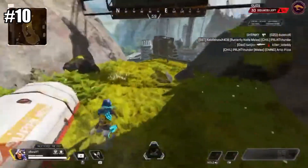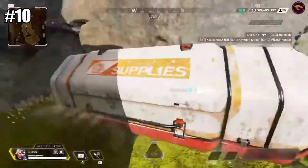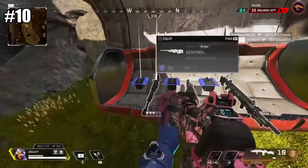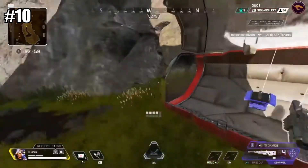Number 10, this tip is still relevant in the current version of World's Edge: these two bins always contain sniper weapons and attachments, with a full overview to snipe people that are in Skyhook.